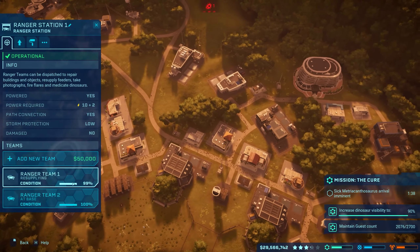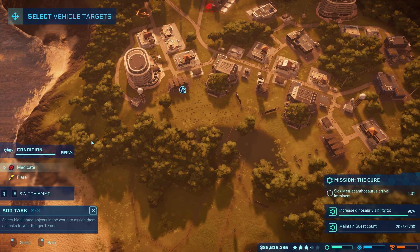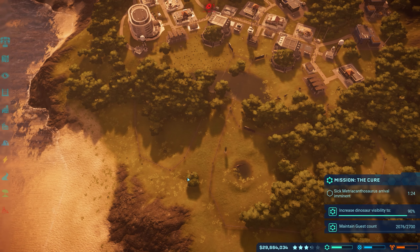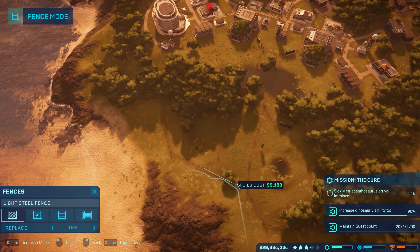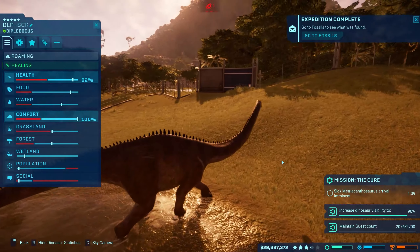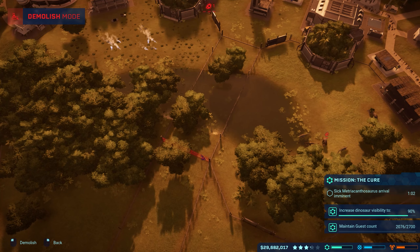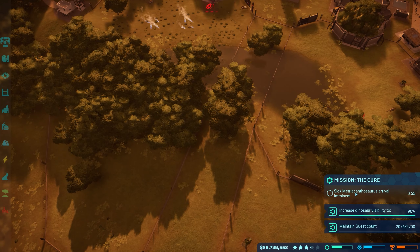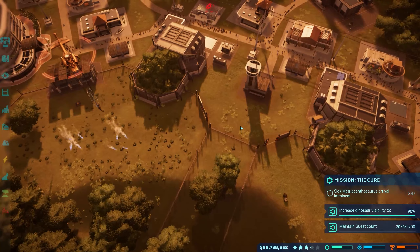Ranger team, add task - get this sick baby! I guess we'll put the other guy - let's put an enclosure over here like this. All right, we'll get rid of this fence here and then put the Metriacanthosaurus in here. The way visibility works is if the dinosaurs walk in front of the towers, that counts. So as long as all the dinosaurs walked in this area - see how the big boy walked over here - it counted as like 90% visibility.